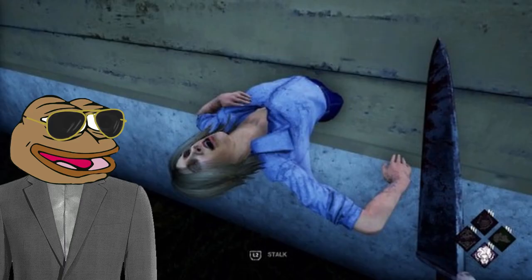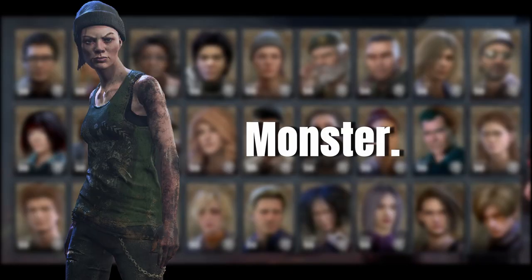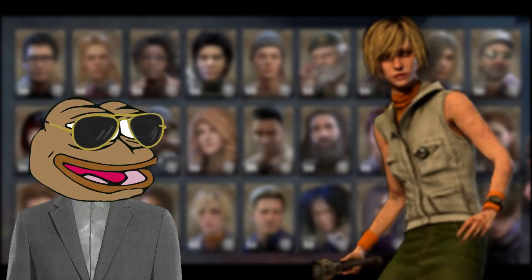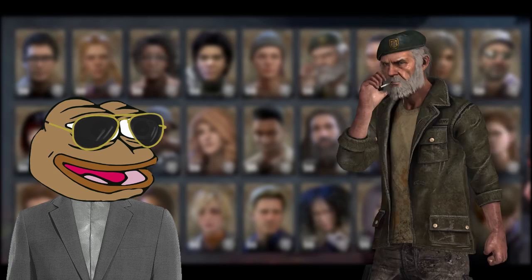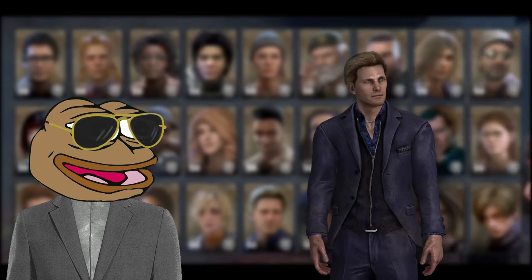Step 3. So now you can set up your character. We will start with survivors first, then talk about killers in another video. There are many survivors to choose from, to base your playstyle and personality around. We have quiet ones, loud ones, small ones, tall ones, handsome ones, and we have Nia.